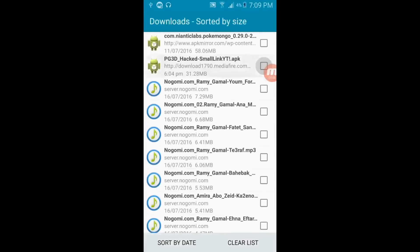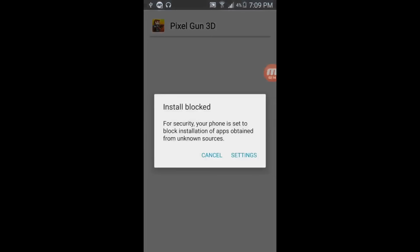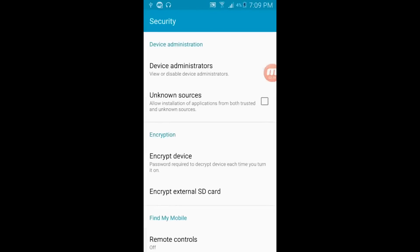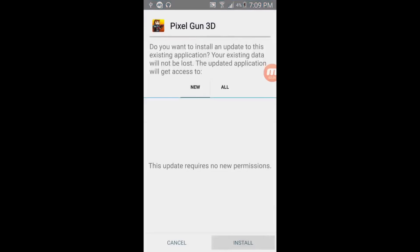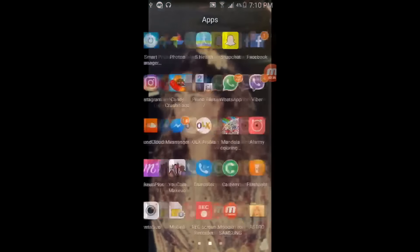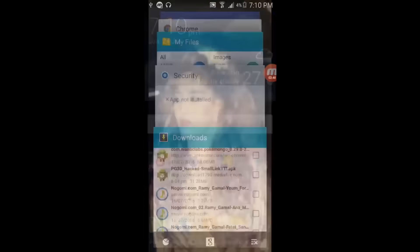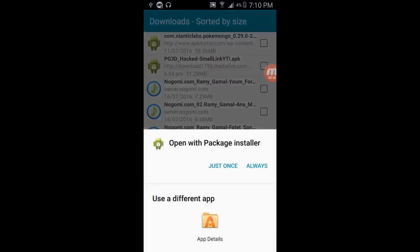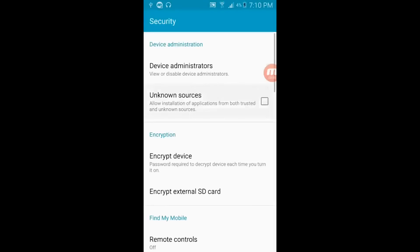So yeah guys, this is the thing that you want to download. What you want to do is click on it once, something's gonna come up, then you want to click on Package Installer and click just once. Go to the settings when that message pops out and you want to turn on Unknown Sources. Then click Install on that thing. If it gives you the message that the app is not installed, what you want to do is delete your Pixel Gun 3D first.